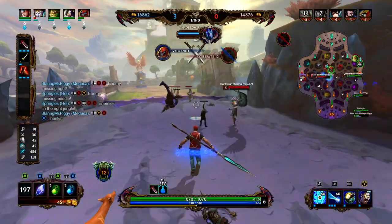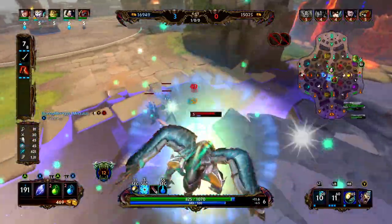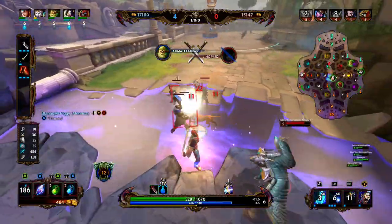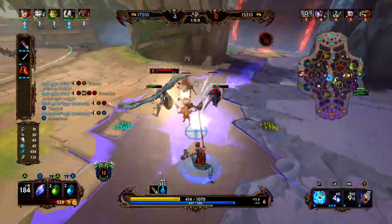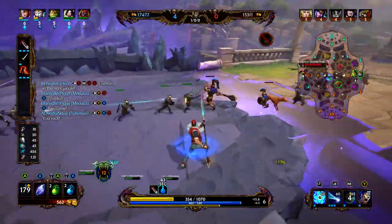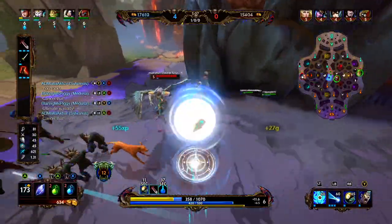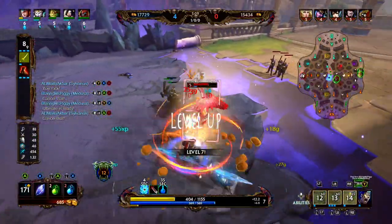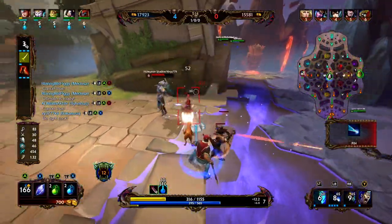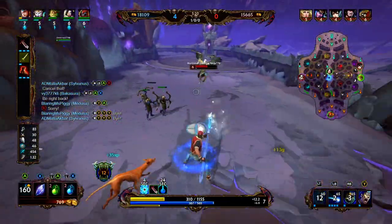Now we've got some attack speed online — we are looking to trade with this Horus as often as possible. We get the root, we're going to use our one to get the increased power and knock him up. He stunned us so we took a lot of minion damage right there, but we're just going to keep fighting into him. We do have our ultimate if we feel like we are getting too weak.